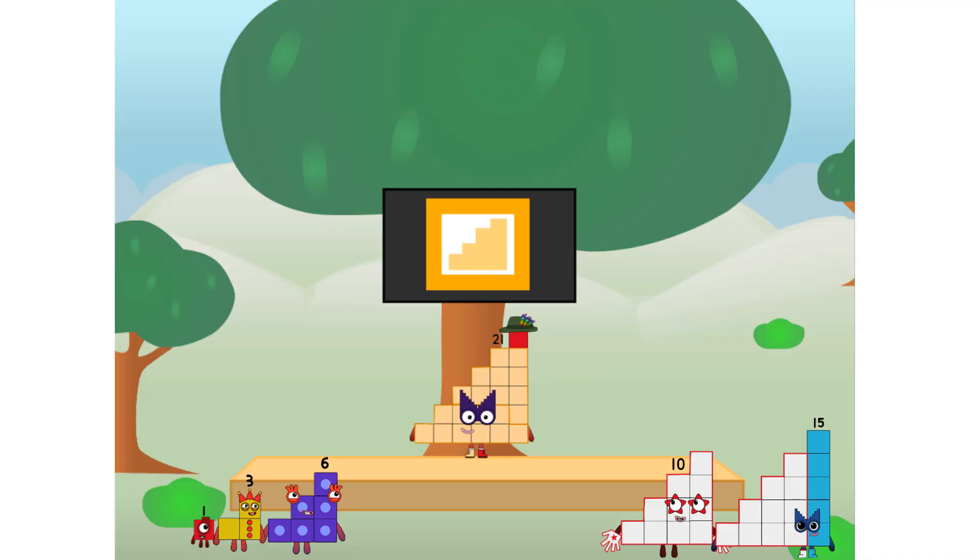Fellow step squads, ever since one of us fell from the sky, we have been bird explorers — discovering new lands, seeking out new friends, dealing with round things. Ugh, round things. Well, I say it's time to tackle the ultimate round thing: the moon. Let's solve the puzzle of how to put a step on the moon without using Q power. Step power only.